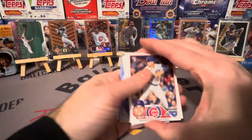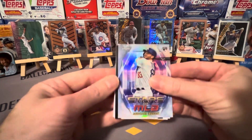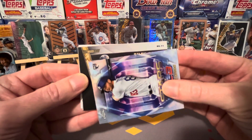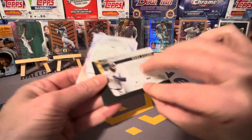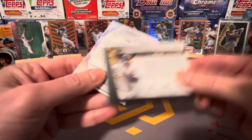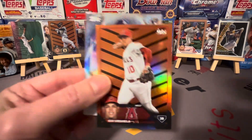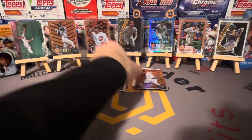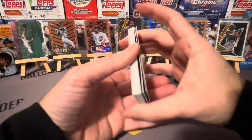One more pack — we got some parallels, and this has been a really good box. Enjoyed opening this one. Michael Bush — we got a black gold of Riley Green! Rookie Riley Green — is it gradeable? Not bad, not bad. And Geo Urshela — former Yankee, not bad!